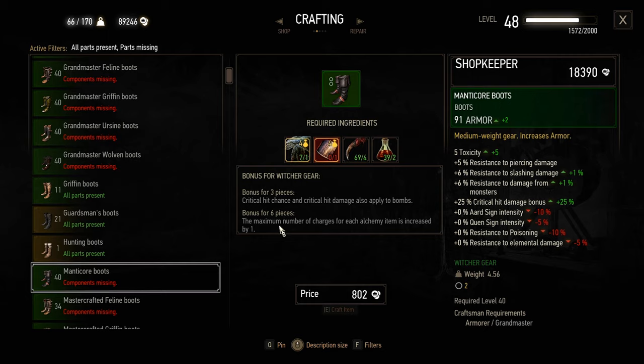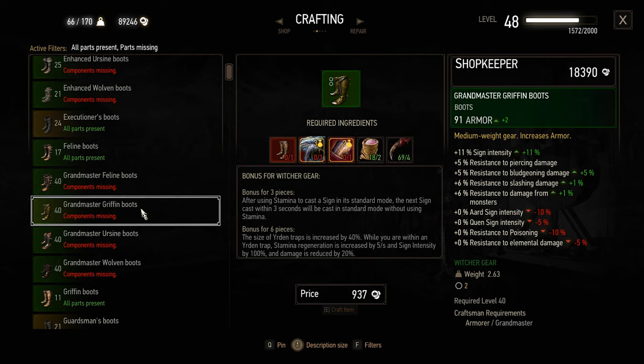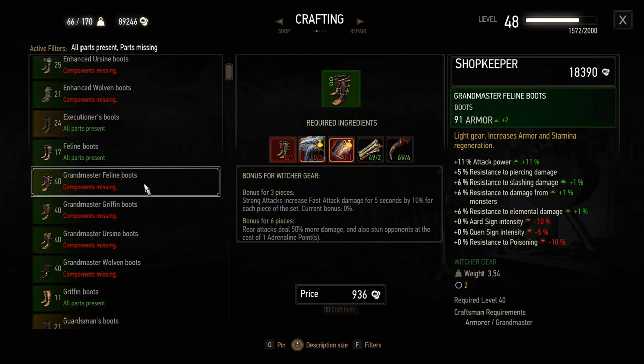Critical hit chance and critical hit damage also apply to bombs. The maximum amount of charges for each alchemy item is increased by one — so instead of four White Rafford's decoctions, I get five, like that. Not too impressive either. If I was basing this off effects, I might actually be more inclined to do either Griffin or Feline, especially because Feline — this close combat is usually what I do, although strong attacks aren't something I do that often either. Anyway, maybe let's check out the aesthetic for the chest piece.